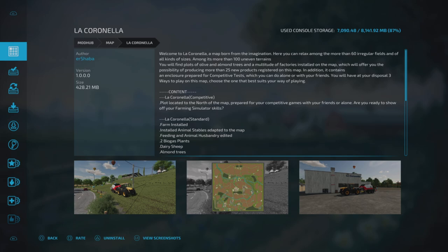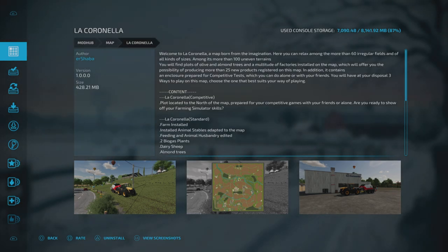The fourth required mod is the Robert Bell Fork Pack by Eta Lamashua or something like that. The game will let you know if you haven't got those mods. I'm not going to read all of the description but there's a lot to get through on this map. Just a couple of snippets: there are 60 irregular fields of all kinds of shapes and sizes, you'll find olive and almond trees, and a multitude of factories.